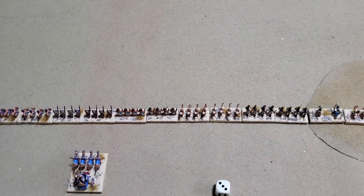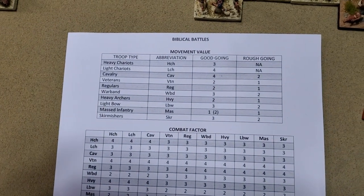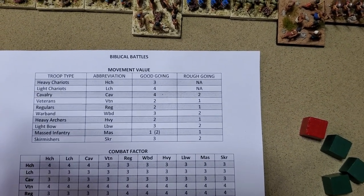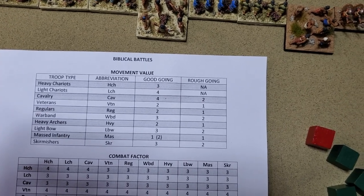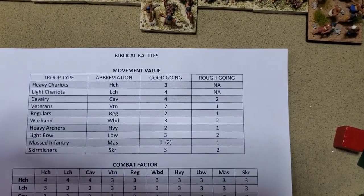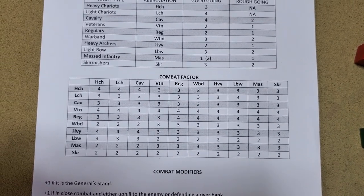Here are the rules — the quick reference sheet. It shows movement for good going and rough going. Chariots have limitations: there are only two terrain types in this world — good going and rough going. The key difference between chariots, especially light chariots, and cavalry is that cavalry are basically better chariots. You do not want your chariots going into hills or difficult terrain.